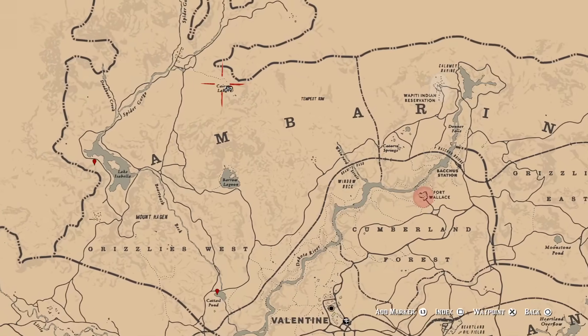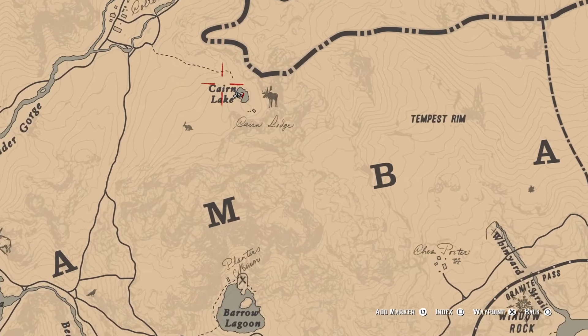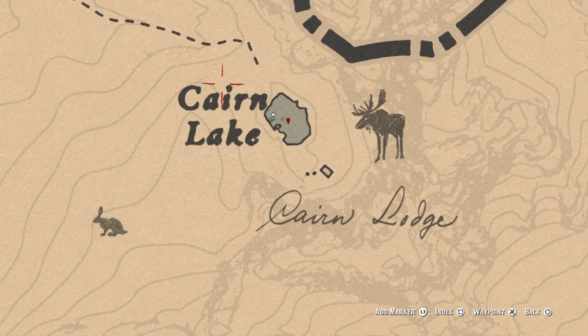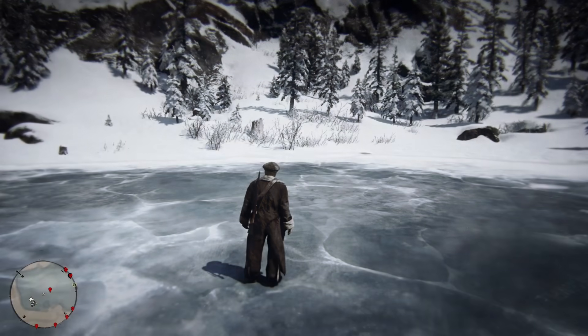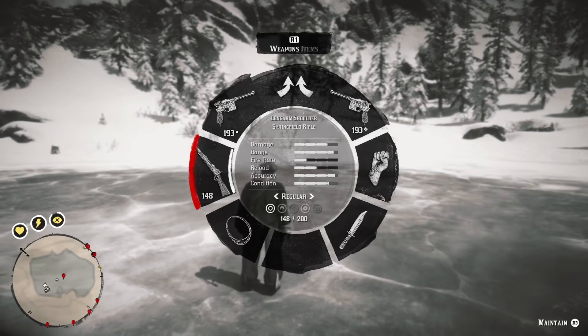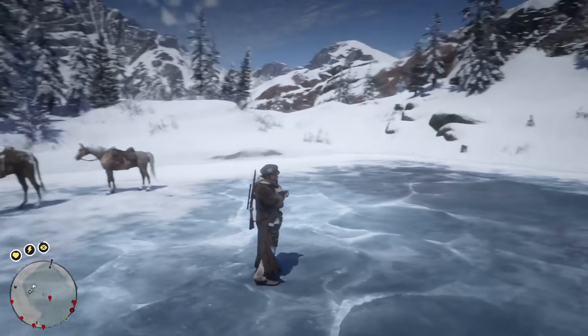The final location I'm going to be showing you in this video is Cairn Lake, one of the most famous spots for hunting moose. It's pretty much the same here — you just drop the bait around the lake, and there's a little hill on the side of the lake you can run up on top of that gives you a great vantage point of the lake itself.